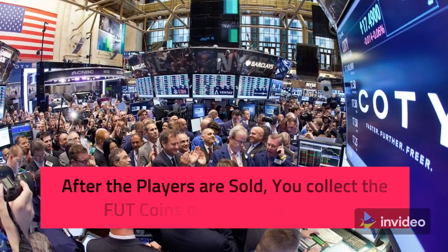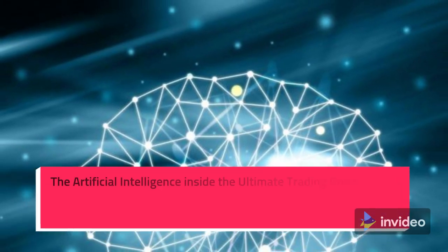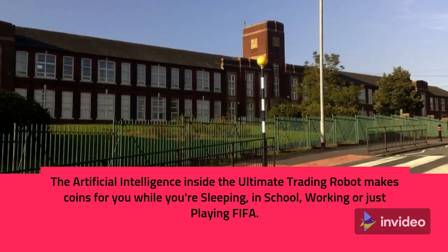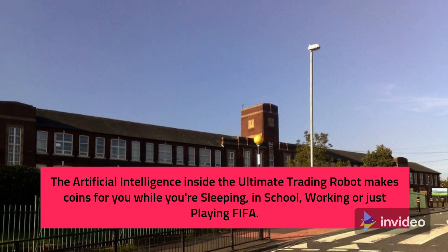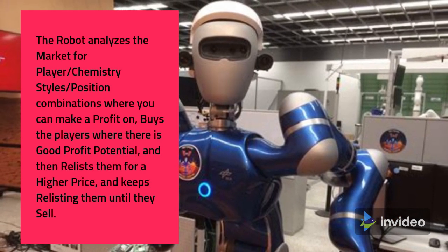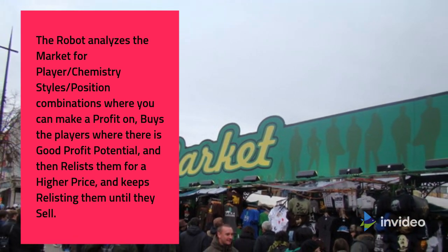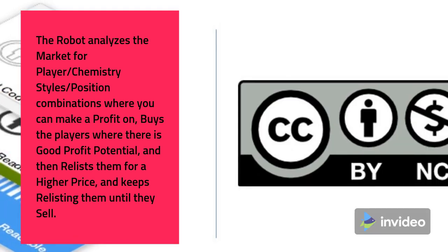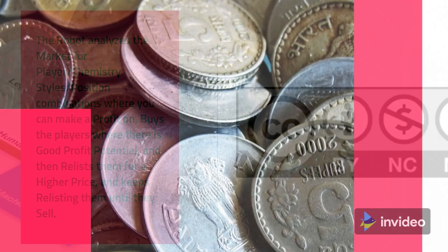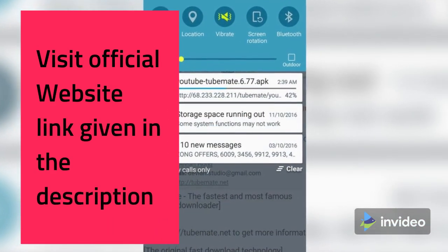After the players are sold, you collect the coins of the sold auctions. The artificial intelligence inside the Ultimate Trading Robot makes coins for you while you're sleeping, in school, working, or just playing FIFA. The robot analyzes the market for player, chemistry style, and position combinations where you can make a profit, buys the players where there is good profit potential, relists them for a higher price, and keeps relisting them until they sell. You count your coins. Visit the official website link given in the description.